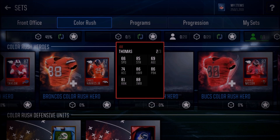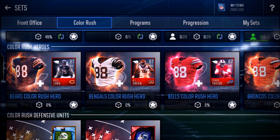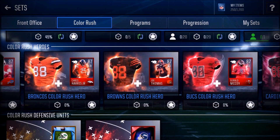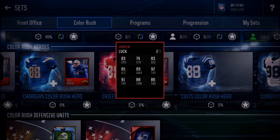For offensive line, Joe Thomas is absolutely amazing. He's got 85 strength, 86 awareness, 86 pass block, 81 run block, and 88 impact block — that is an amazing card. This guy is going to block any defensive end all day every day. The other two offensive linemen are nowhere near as good. In O-line, strength, impact block, and awareness are really really important, and the other two just do not have that.